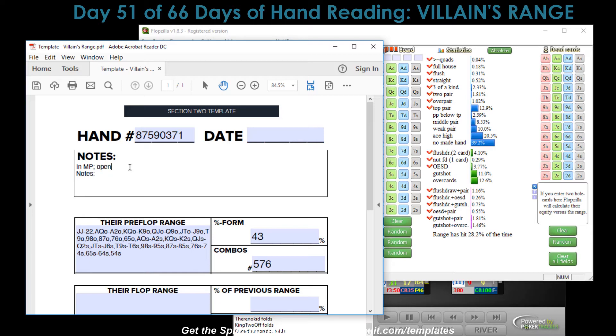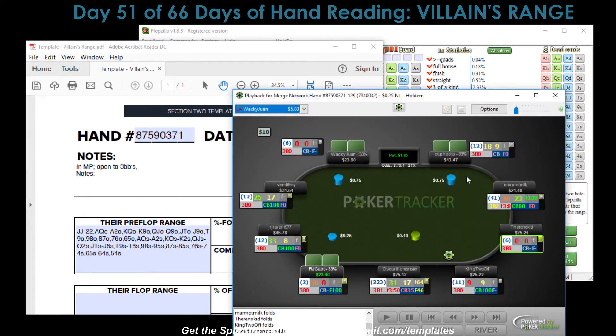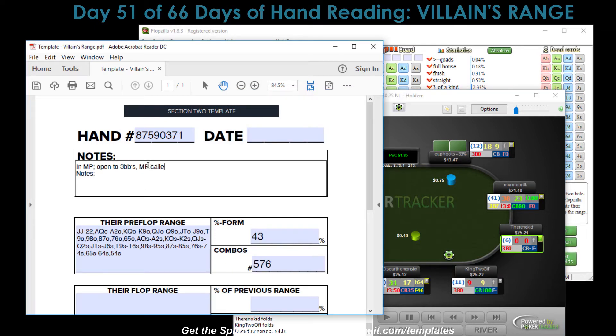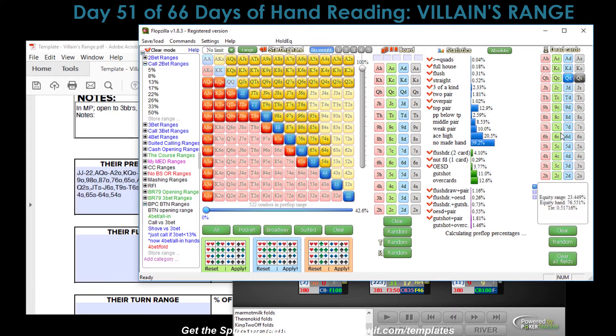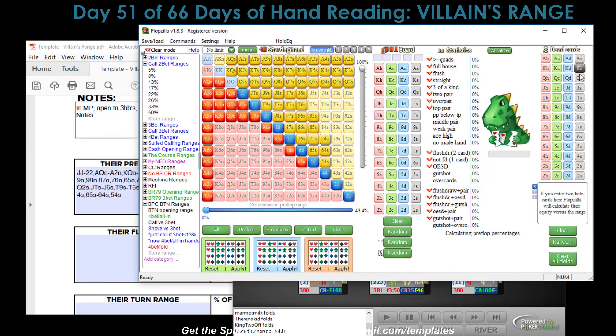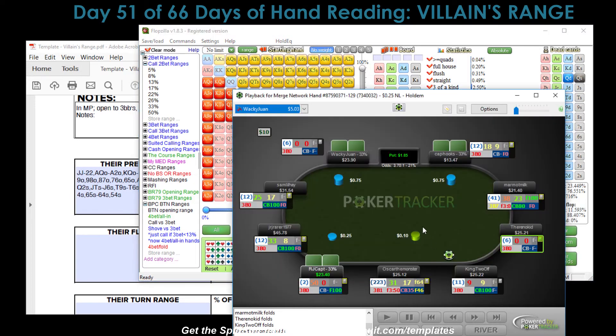In the MP we open to 2.3 big blinds. There's an MP caller, then villain in the big blind over-calls. We did open in the MP, so it's probably a wider range. Let's give ourselves pocket queens - not a wider range, but something like king-jack suited. Let's stick with a pocket pair and go with the lower end of the top pocket pairs: queens - nine-seven-six, heart-spade-heart.